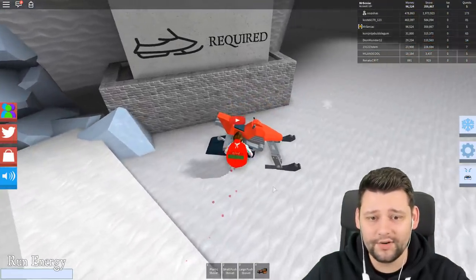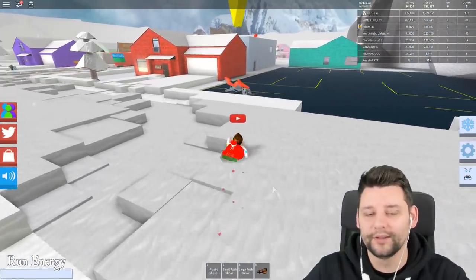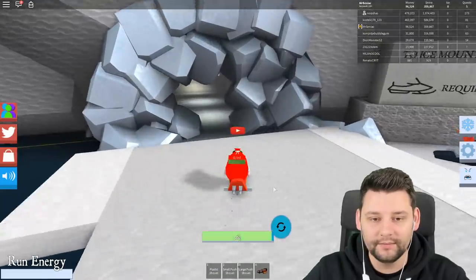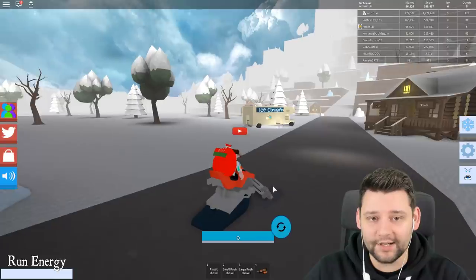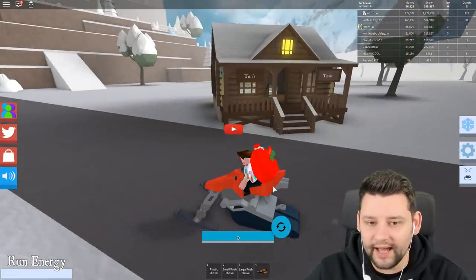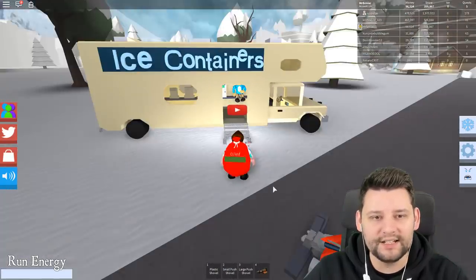I don't get onto it - oh, I just realized I got to spawn the thing. It's here, you got to spawn it. I'm on it then. That means I can now drive through. Oh my god, this is so cool! It's quite fast. I don't think you can actually get snow from it, but we got a new section here with ice containers.